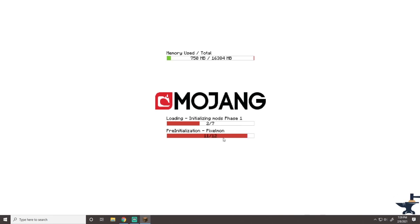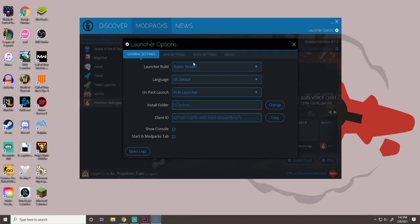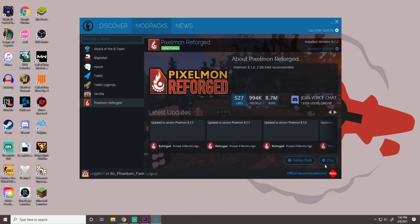Now, if this screen did not open up and didn't start downloading anything, you might have a common error that even I ran into — and it's a pretty easy fix. You go to the Launcher Options in the top right corner and then go to the Java Settings tab. You'll see it says Memory — mine says 16 gigs. Yours might read something like 512 megabytes or maybe even one gig. You just need to raise that higher than two gigs. Pixelmon requires at least two gigs of memory to run. I allocate every bit of my RAM that I can, which is 16 gigs. Then you exit out and you should be able to play it.